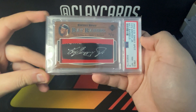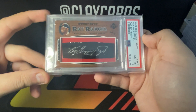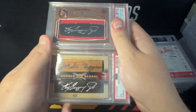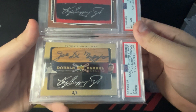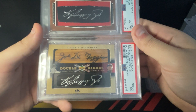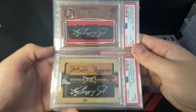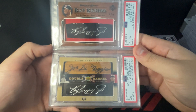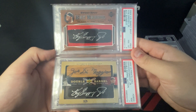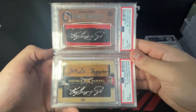A couple of my favorites. This is the '02 Sweet Spot bat barrel, numbered six of seven — so game used bat — really really cool. Picked this one up at the National. And then this one as well — picked this one up at the National too. This is the '02 Ultimate Collection DiMaggio and Griffey, hand numbered to five, both game used bats. These are just sick — these are cards that will probably never leave me. Both are awesome, pretty solid grades. Ended up with an eight and a seven — really happy with both.